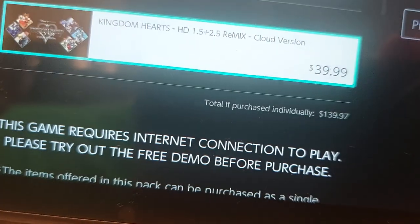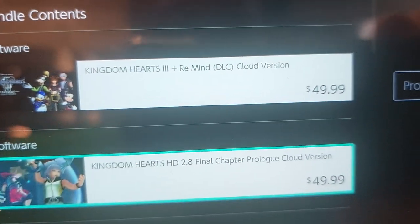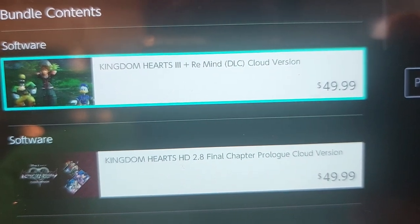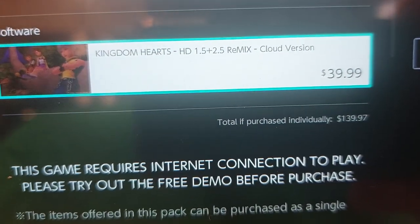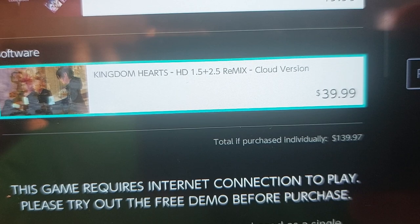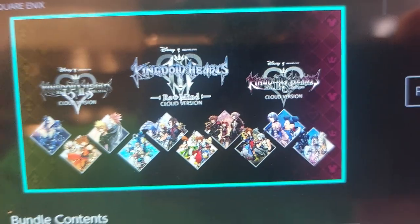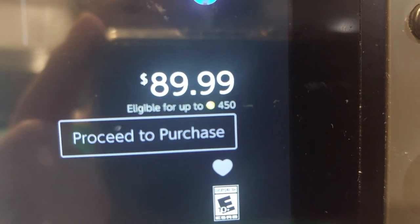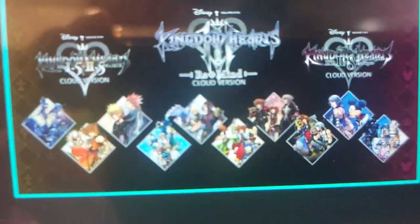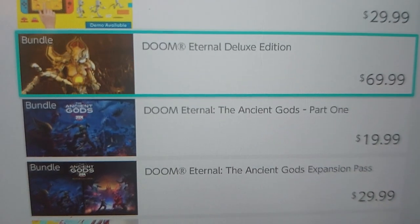It basically includes Kingdom Hearts 3 with the Remind DLC, Kingdom Hearts HD 2.8 Final Chapter Prologue, and Kingdom Hearts HD 1.5 plus 2.5 Remix. These are cloud versions, which means you can only play them on the Switch. The whole thing costs almost $90, and I'm hoping to save up for it because I'm a big fan of Kingdom Hearts.